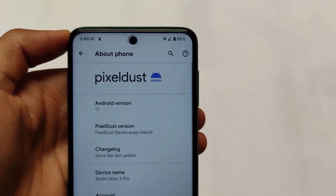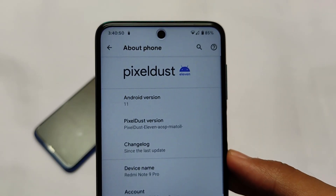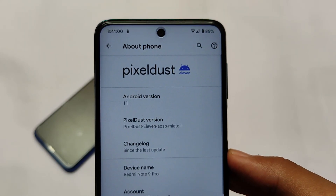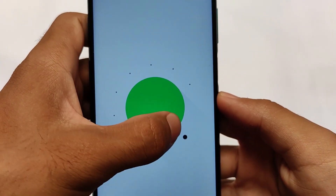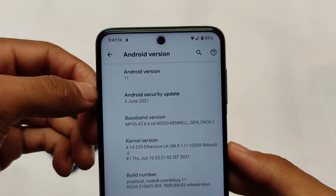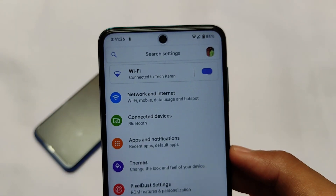Here comes Pixel Dust Android version 11 official build for multiple devices. If you are a Redmi Note 9 Pro, Redmi Note 9S, Redmi Note 9 Pro Max, or Poco M2 Pro user, you can install this build — it's a unified build. I tried it and I'm using it for the past 24 hours. The ROM is quite smooth, buttery smooth. I didn't know Pixel Dust has many customizations but now after installing this build I got to know it has a lot, some quite good and some not so good.